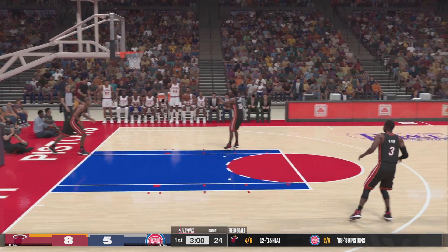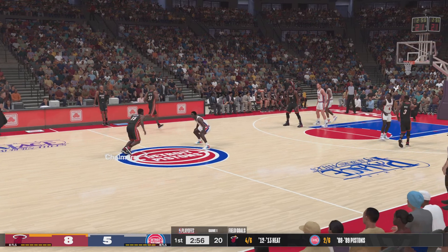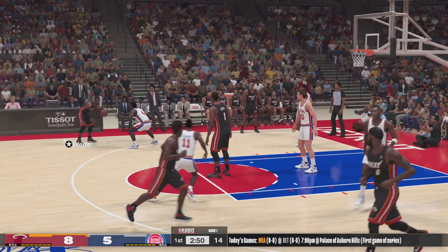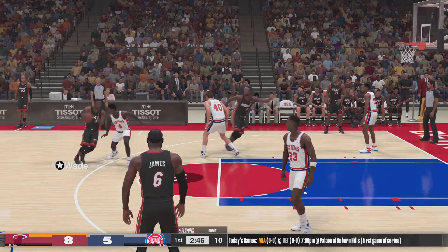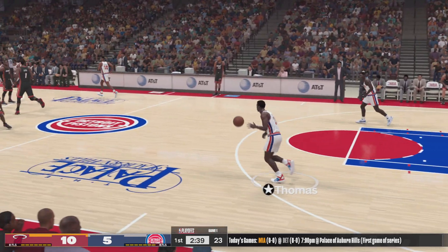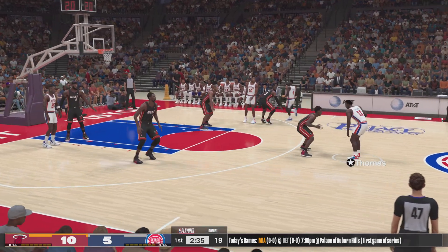That's a high percentage look when the D doesn't fight over the screen. The coach over there just asking for one simple thing — some effort — and they got burned on that one. Now here's Chalmers. Bosh with a screen on Dumars, into the paint, and the dunk by Bosh. It's a stellar job from Dwyane Wade there, threading the needle with that pass and finding his teammate in perfect position to finish.